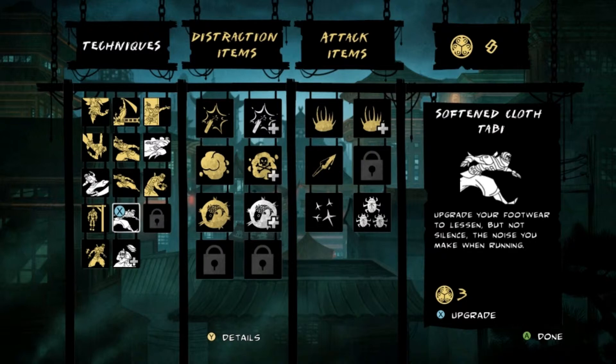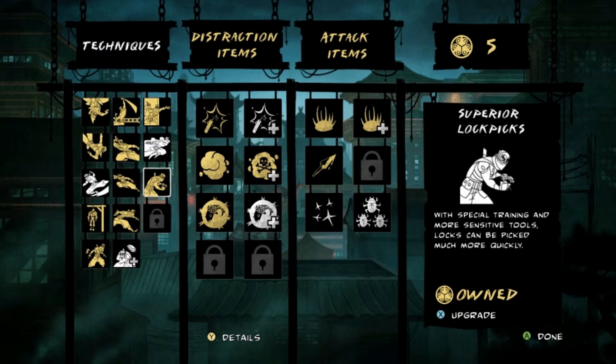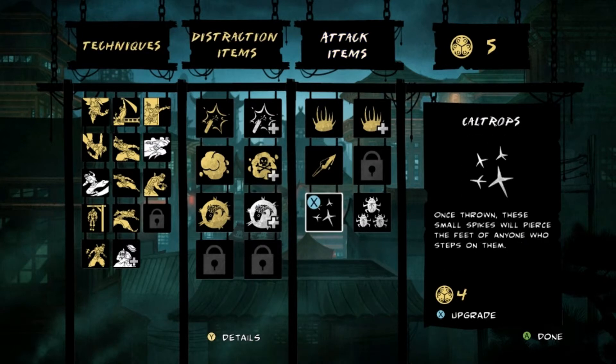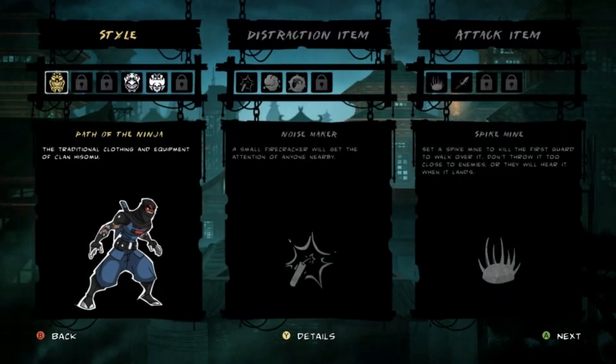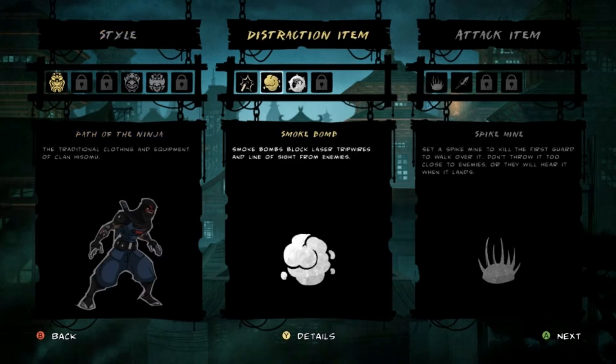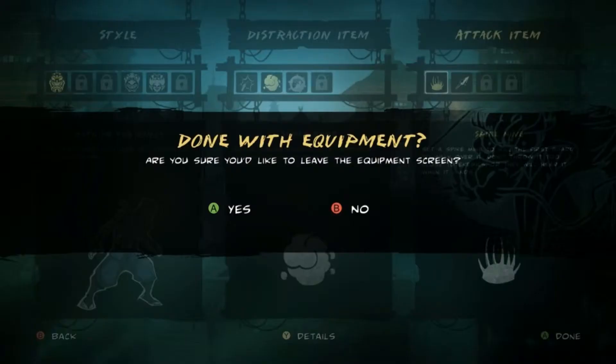I only need three. Aura: "These tabby, made of silk and the lightest reeds, will reduce the noise you make when you run." So these will reduce the noise that we make when we run. There's nothing much else I can get right now. So let's continue on ladies and gentlemen — going with Path of the Ninja, Smoke Bomb, and the Spike Mine for this next part.